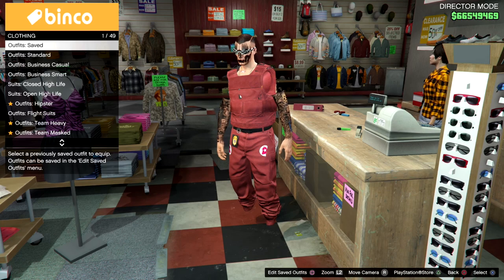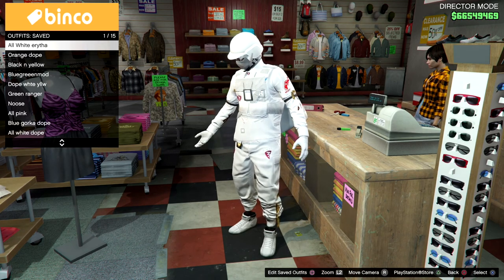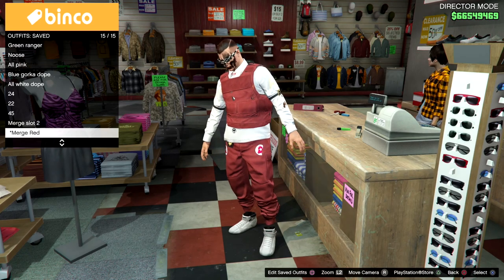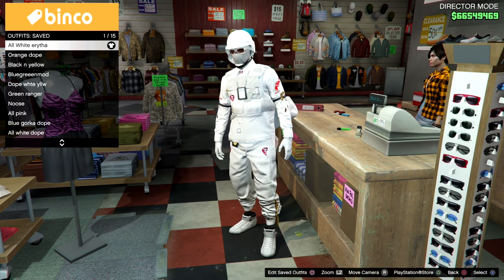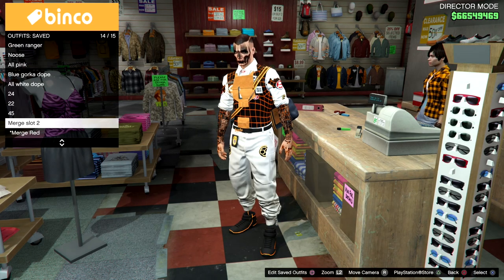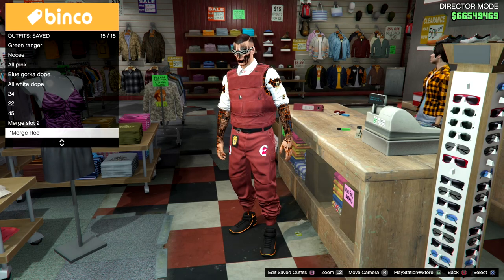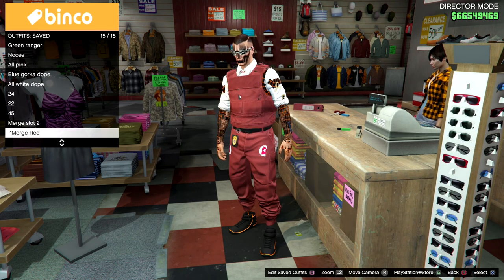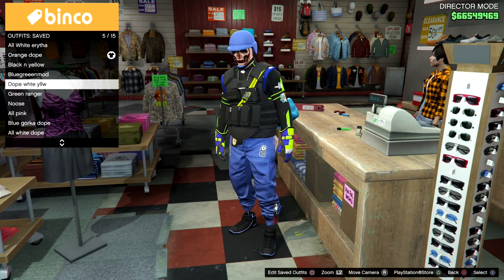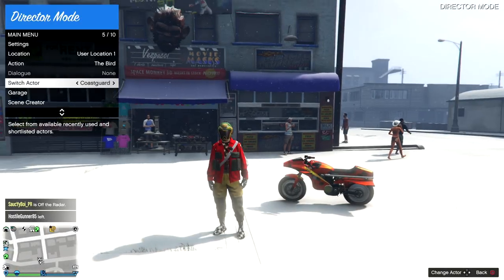To show you what a merge slot does: select any other outfit and then move to that merge slot — it merges. You see all the white stuff from that outfit merges with all the orange stuff onto the new outfit. That's how simple it is. In the future once this glitch is gone, you have these merge slots and you can take advantage of them to make new outfits when new components come out.